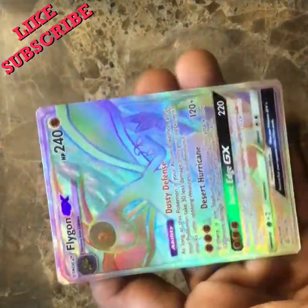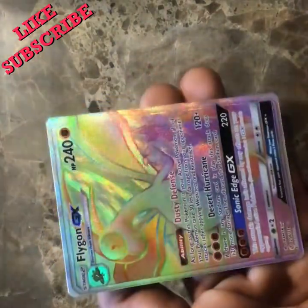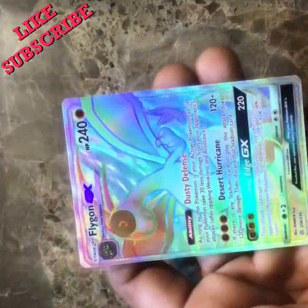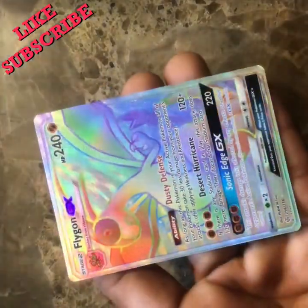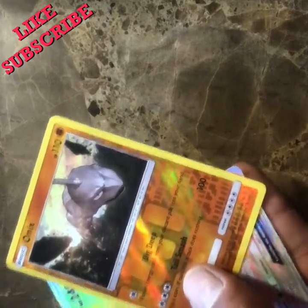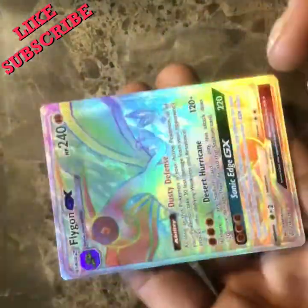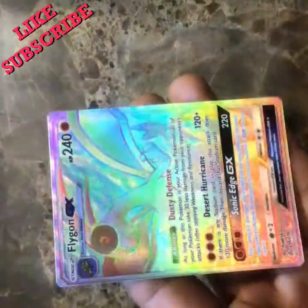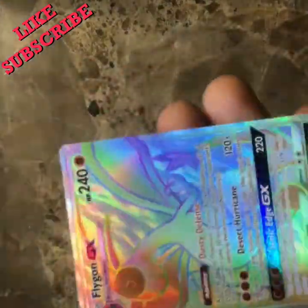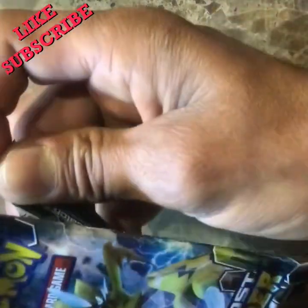Big shout out to Leonhart, big shout out to Couch Collectibles, big shout out to Miss Anna — I see you girl! Look at that — first pack, two for the price of one: a reverse holo and a Flygon GX. First one out, let's go! Wow, I can't believe that right off the bat. First pack and we pulled something really really cool.